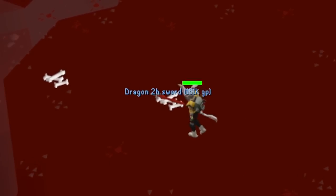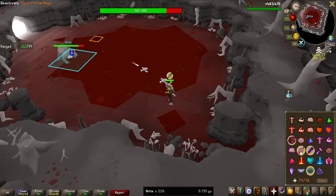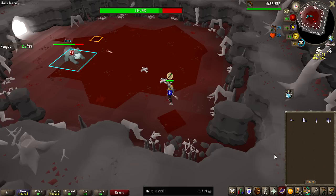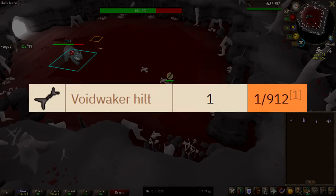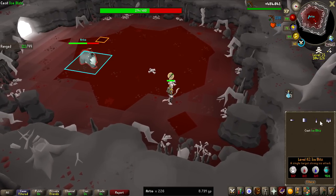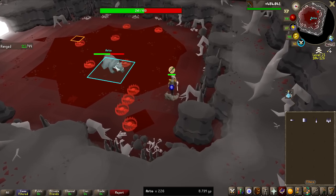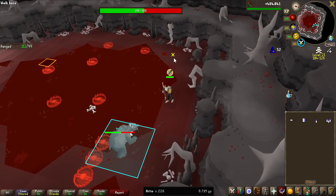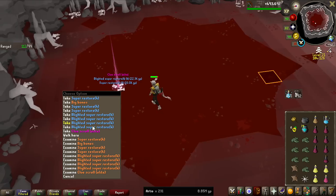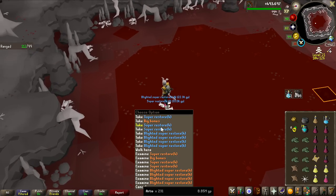Another Dragon Two-Hander. The money you can get from Arteo can actually feel a bit RNG because most of your money is going to come from the Voidwaker piece, which is kind of a rare one — 1 in 912 but worth 70 million GP at the current point. Once you get that you make a bunch of money, but the normal drops are not as good as on the other wilderness bosses. There's even an Elite Clue Scroll, but just restores — normal restores and Blighted restores. I've never seen that.